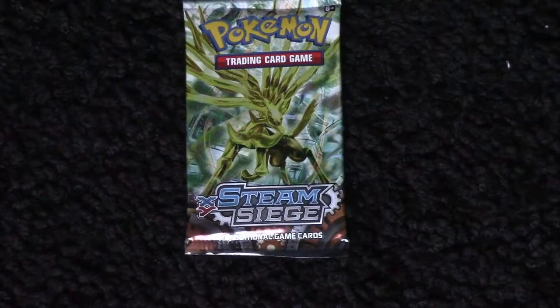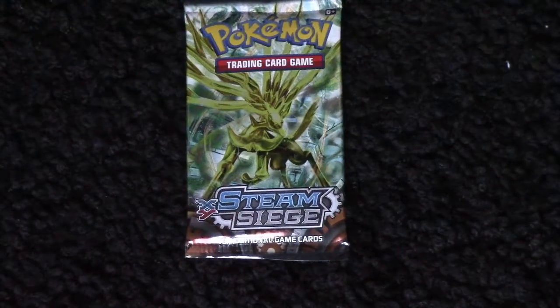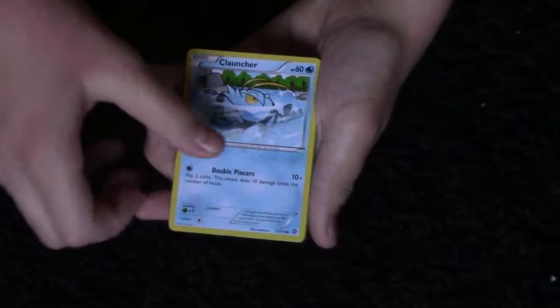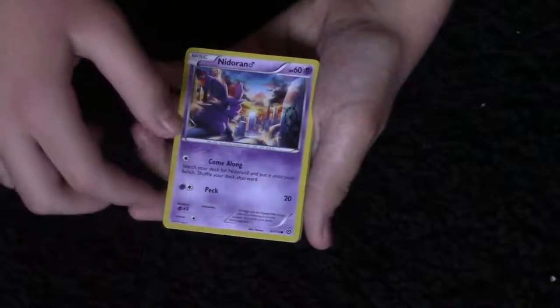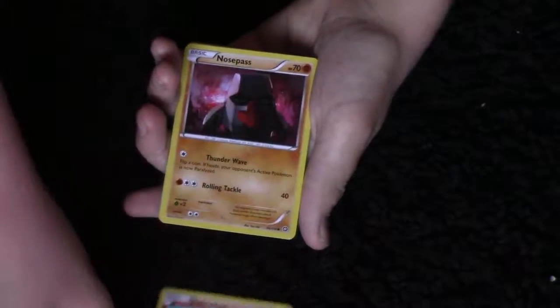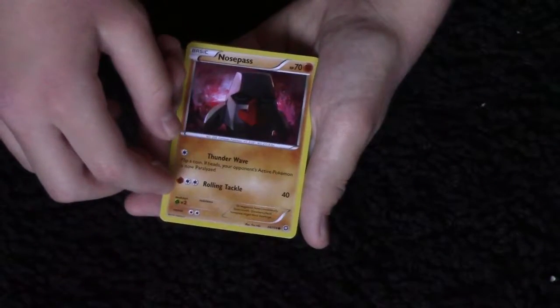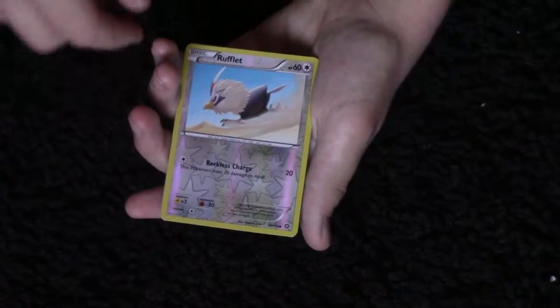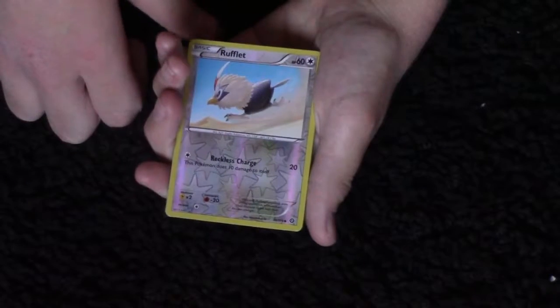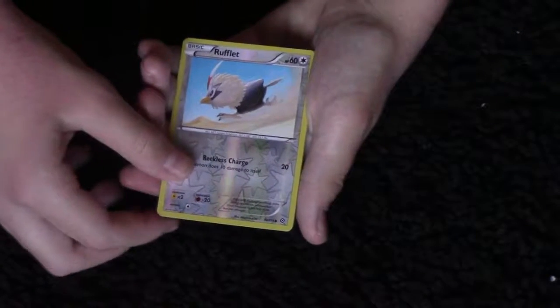Alright, this is the first booster pack — the Steam Siege one. Okay let's open this. I'm glad it's not in one of those cardboard thingies. Last time I tried to open them I just completely failed. Okay so to start off we got a Fletchling, then a Clauncher, a Nidoran, Chimchar, a Nosepass, and a Rufflet. My friend had one of these and I was battling him and he just kept killing me.